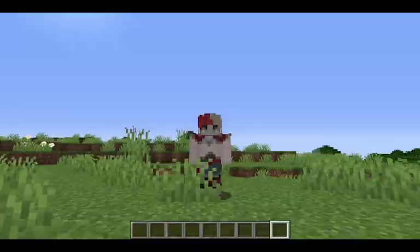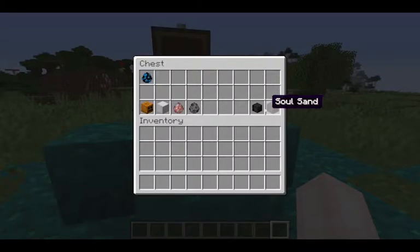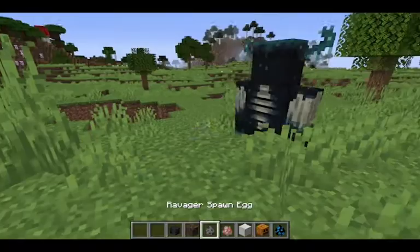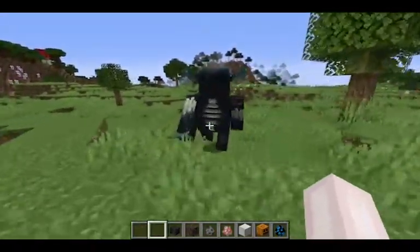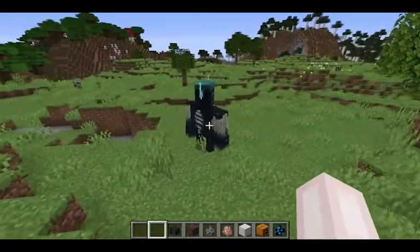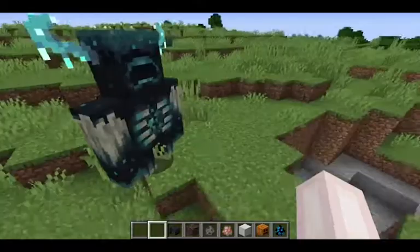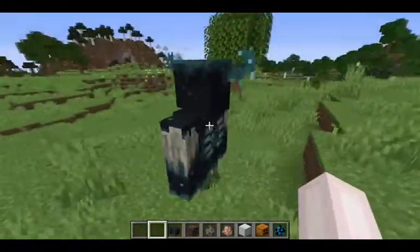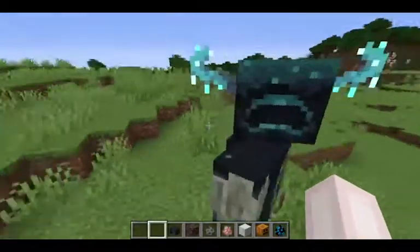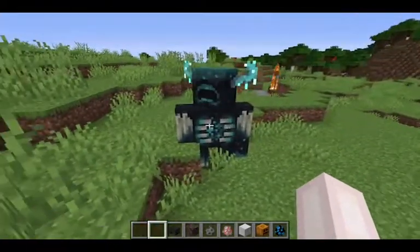So I grabbed some stuff — I got the warden and some other mobs it can fight, like Zoglins, ravagers, and just in case, a wither, because why not. This is what the warden looks like. It literally looks the same as the vanilla warden. Its animation is very boring to be honest — it's just a classic Minecraft animation, not too special.